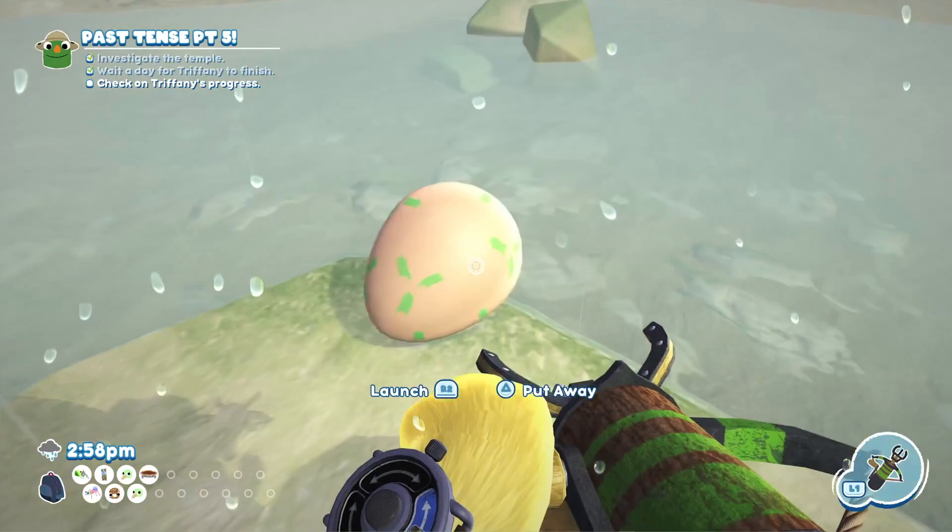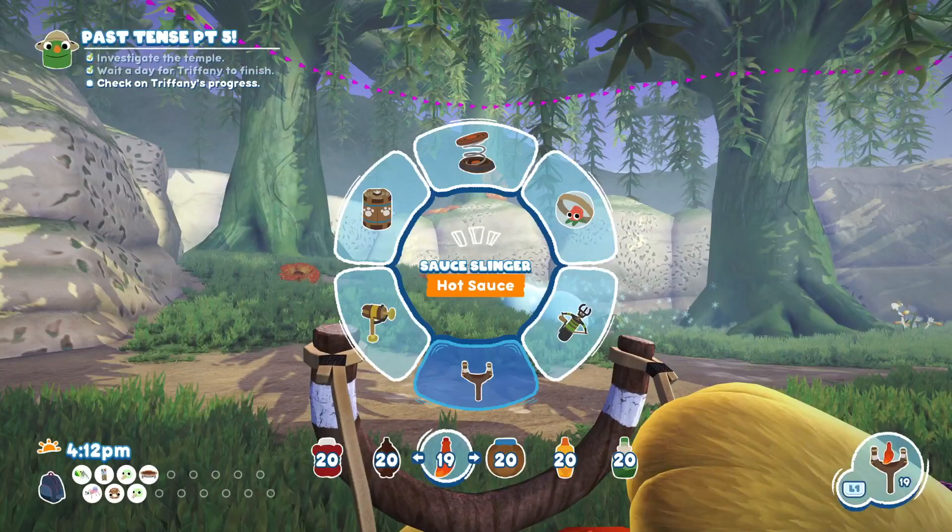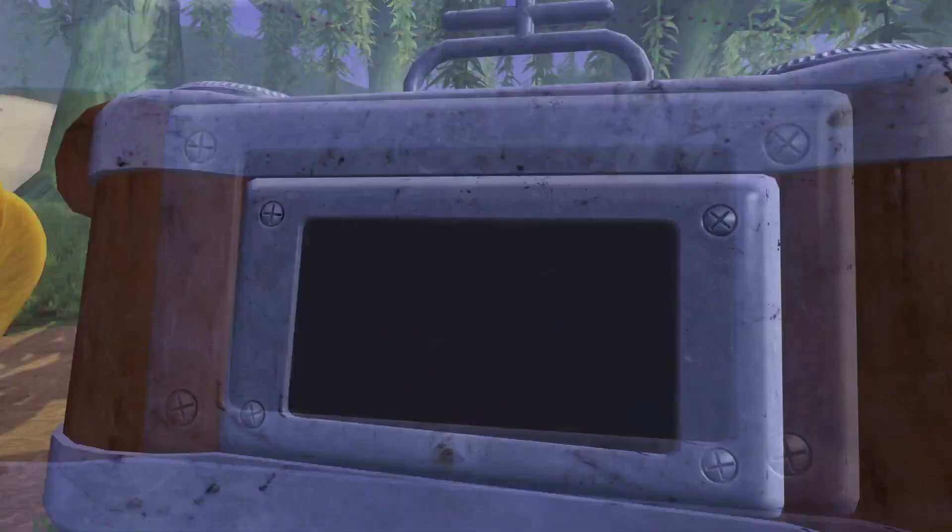Once it's in, it's going to get cracked. And then the deviled eggler is going to fly off just around the corner. So once you follow the deviled eggler to its new area, the next thing we need to do is go to our sauce slinger, which is at the bottom here, and we want to choose the hot sauce.